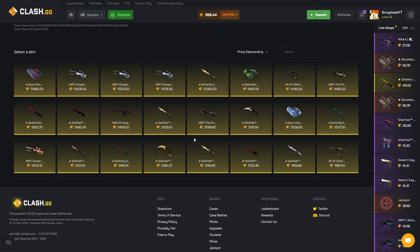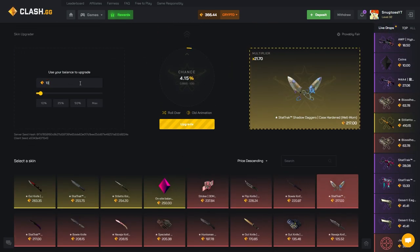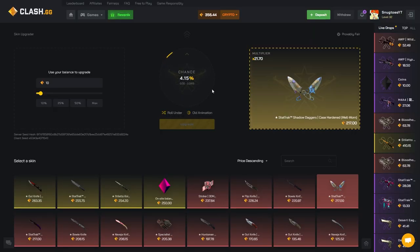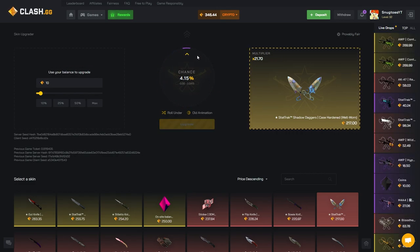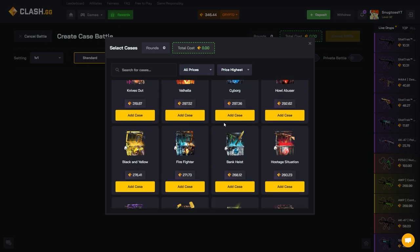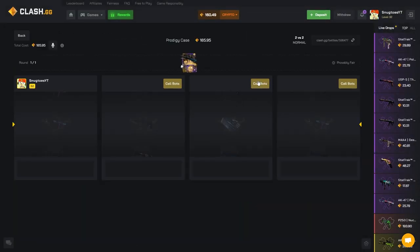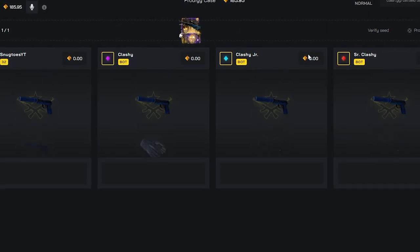I haven't been getting lucky on the upgrades, so before we go into some degen battles one more time I want to go for a little upgrade. Let's take 10 coins to about 200 — only gonna try it out a couple times. But upgrades just dislike me so much. Not coming in either. We got 170 coins for this battle and 170 for another. Let's try out this Prodigy case — I have not opened this one before. We need some juice, we're down bad.